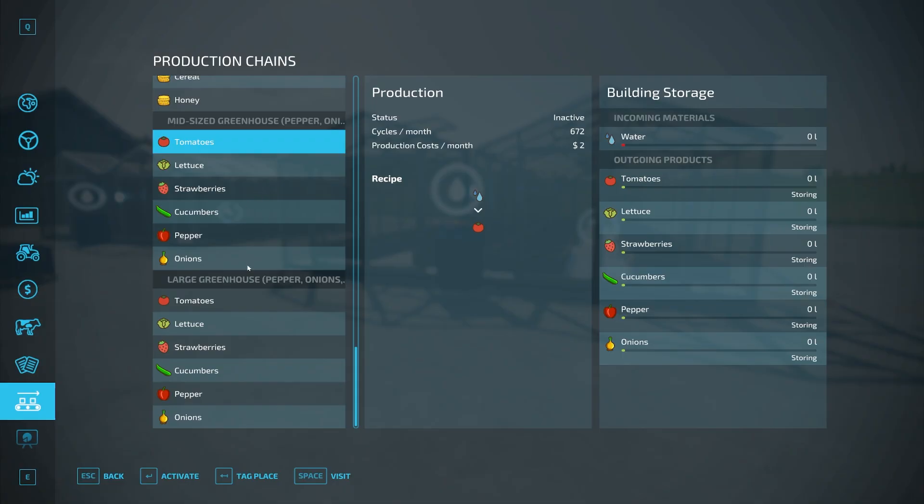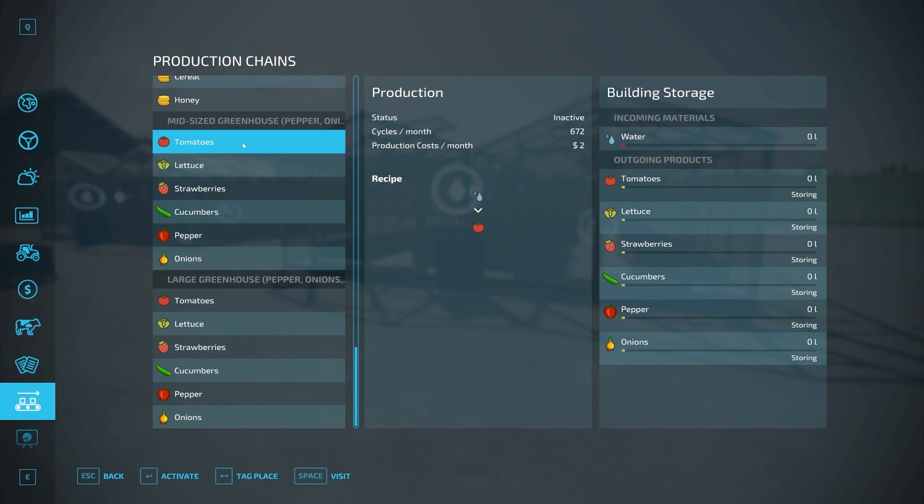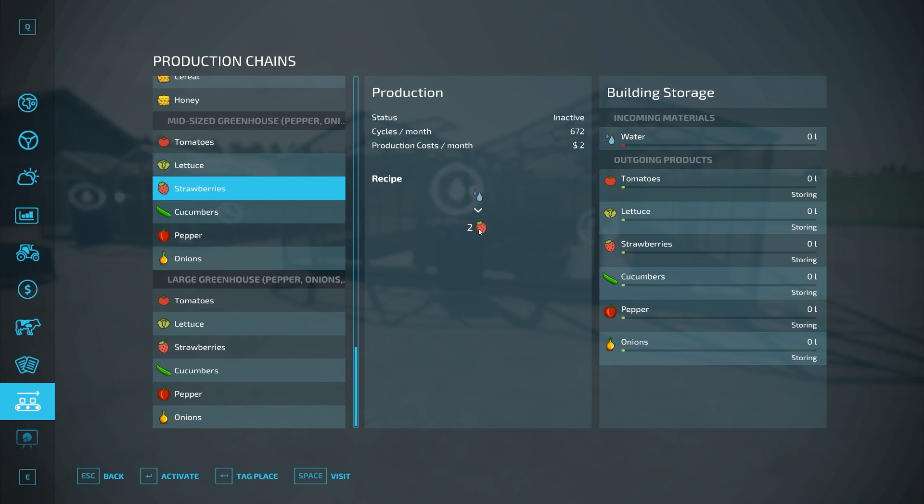If we hop into the production menu, we have the midsize one, which is going to do tomatoes, lettuce, and strawberries. It's 672 cycles, so 672 tomatoes per month, 336 liters of lettuce per month, and 672 times two strawberry liters per month — so that's about 1,300-some-odd strawberries.